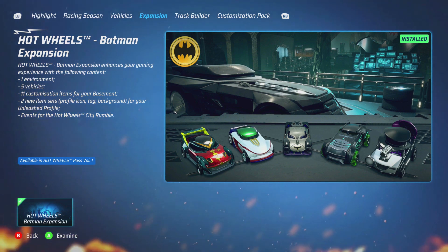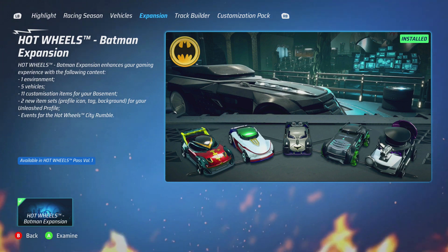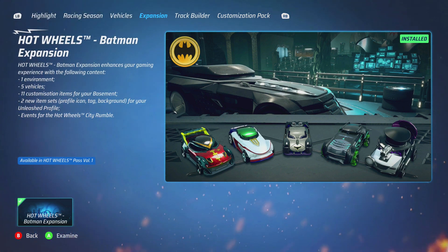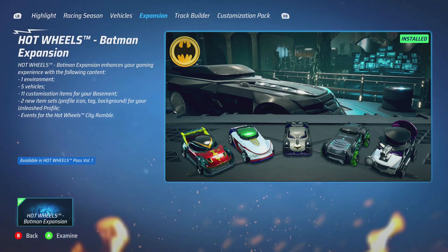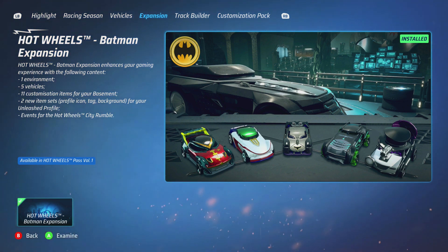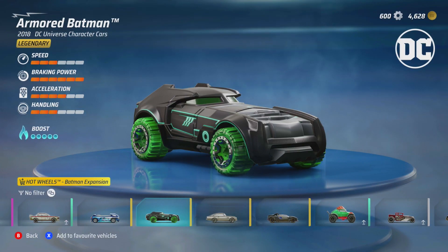The expansion is £11.99 and you get one brand new environment - the Bat Cave - five vehicles, five customization items for your basement, two new item sets for your Unleashed profile, as well as Hot Wheel City Rumble events: 10 events over five new tracks built specifically in the Bat Cave. On top of that you also have a brand new animated item in the track builder.